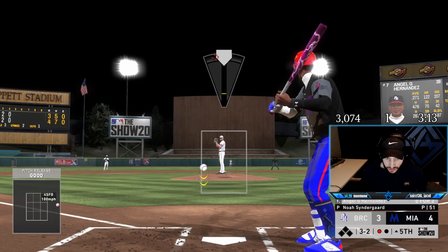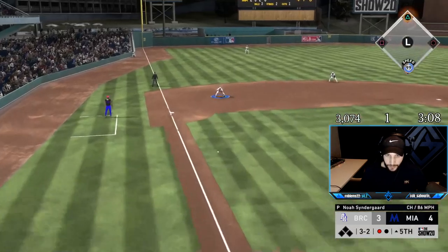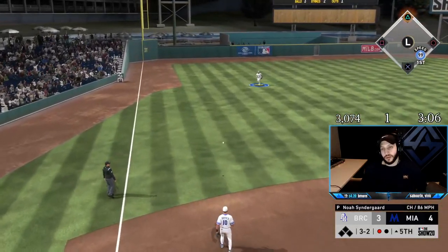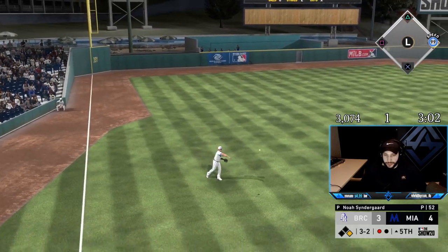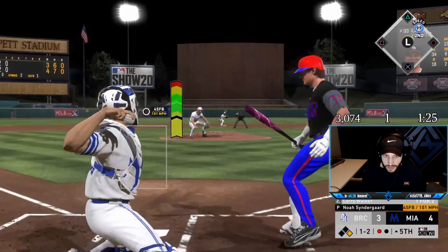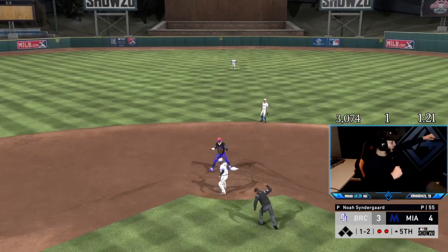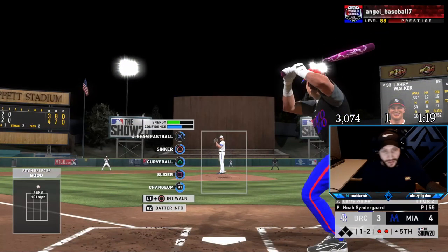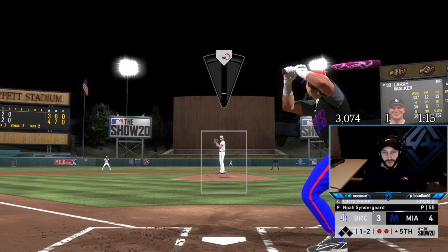3-2 count — this pitch has worked a couple of times, see if we can dot it again and get him swinging. I have the worst luck in the history of the game. He just made that — oh, that's a perfect throw. See ya — 99 arm strength, baby. Keep taking your leads. Now we strike him out, we get out of the inning, we hit 10 home runs next inning.